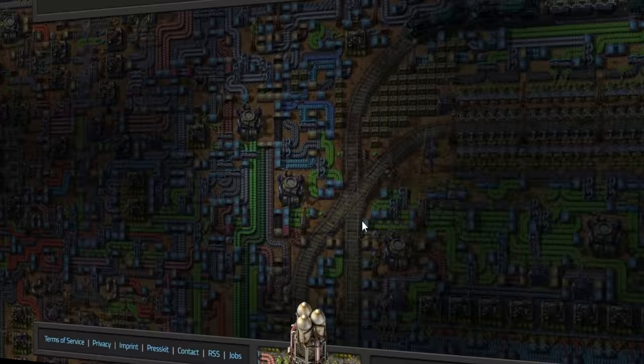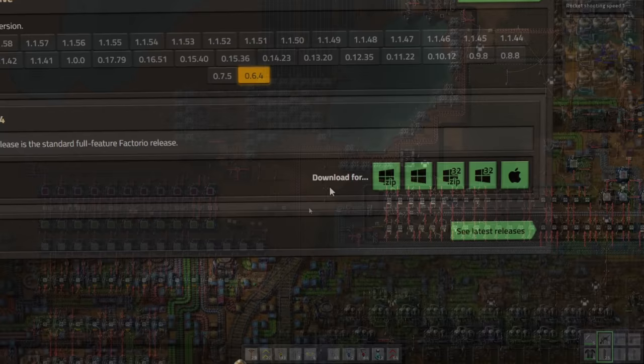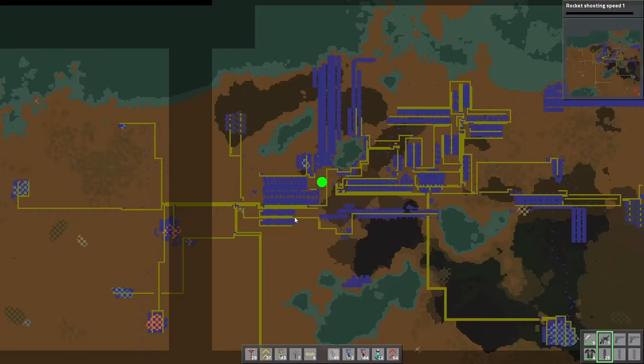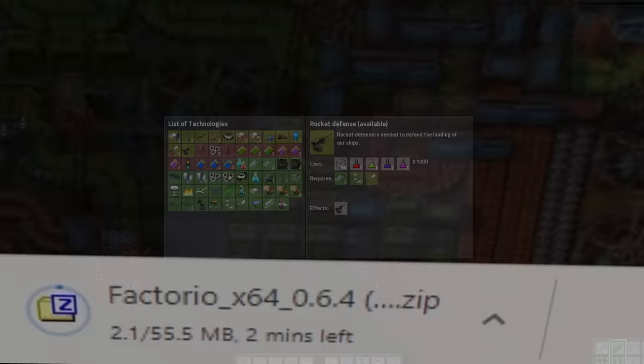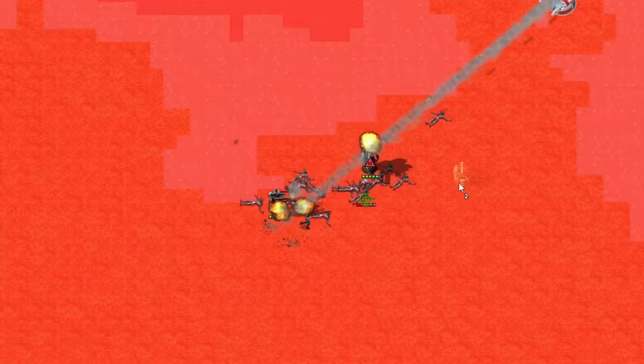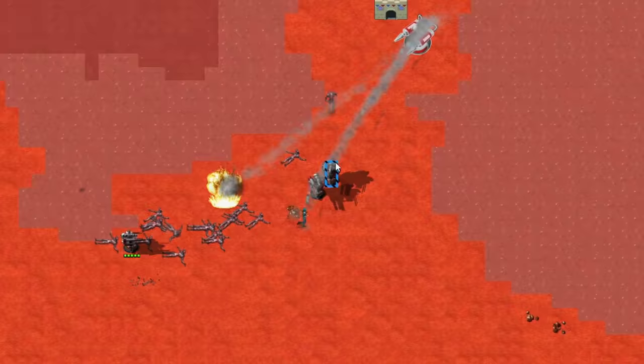I downloaded the oldest version of Factorio I could find. This is the exact version I was playing 8 years ago when I first found out about Factorio. It's so old it is only 55 megabytes. My goal is to beat a rocket defense unit and win the game. However, it's not gonna be an easy task because fighters have literally rocket launchers.